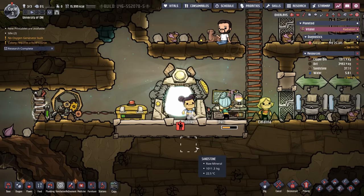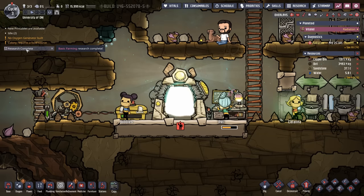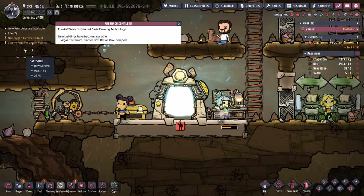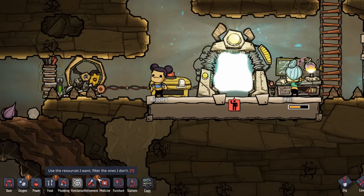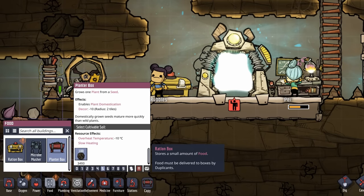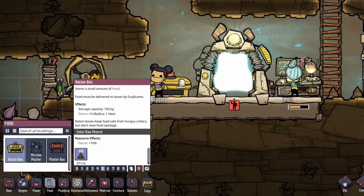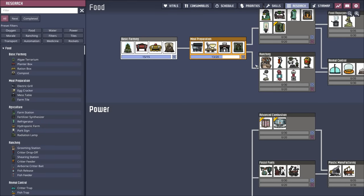A couple of things have just started happening. First, we completed Basic Farming research. If we click on it we can see we've now discovered the algae terrarium, the planter box, the ration box, and the compost. In our build menu, exclamation marks highlight all the new buildings we're now able to build — we like to go through and click on them just to get rid of the exclamation points. Pay is now hard at work on the second part of the research — Meal Preparation — as predicted.